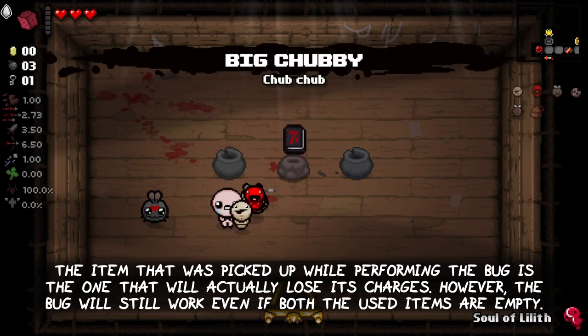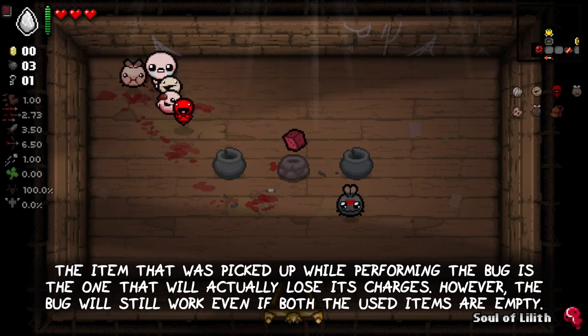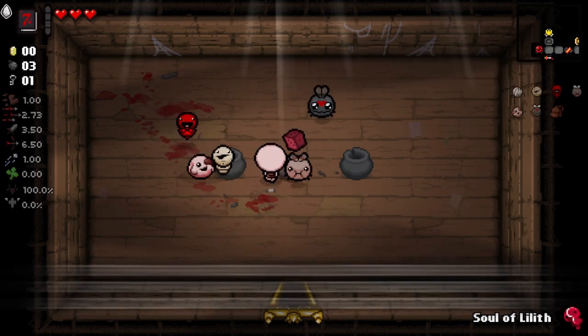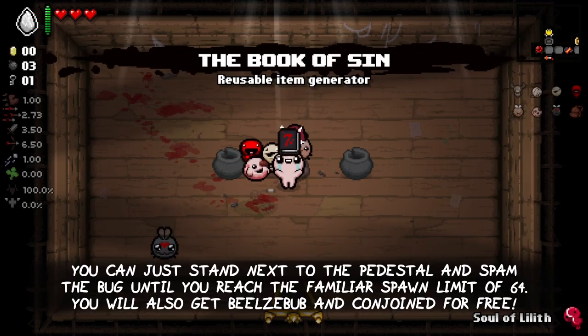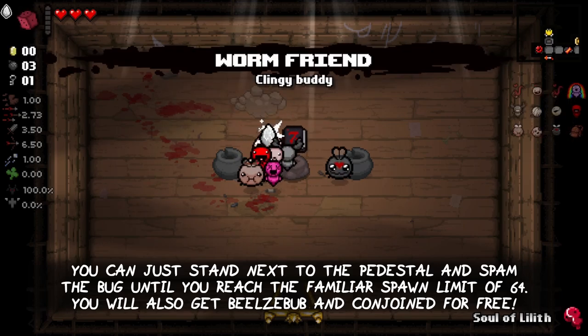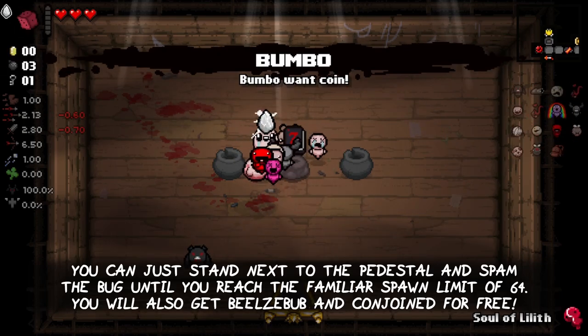The item that was picked up while performing this bug is the one that will actually lose its charges. However, the bug will still work even if both of the used items are empty. You can just stand next to the pedestal and spam the bug until you reach the familiar spawn limit of 64. You will also get the Brimstone, Whore of Babylon, and conjoined transformations for free.